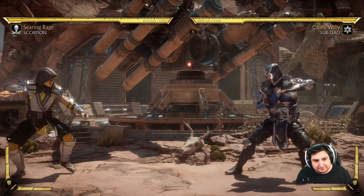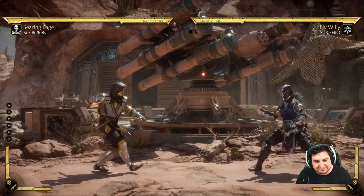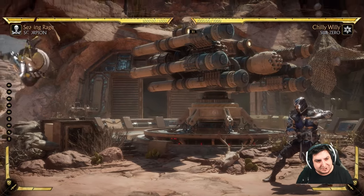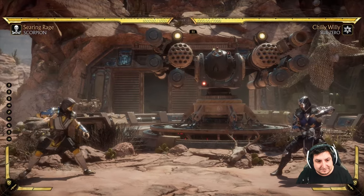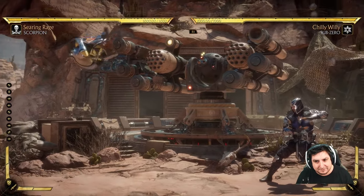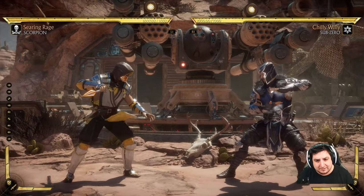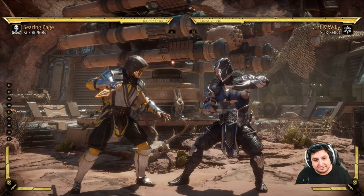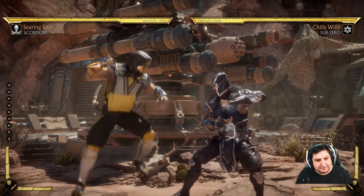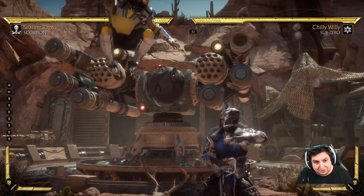We're going to get started on movement. This isn't going to take very long, but your character can move back and forth, duck, and jump. You can jump straight up, jump forward, jump backwards, walk forward, or jump over your opponent. You also have the ability to do a short hop, which is where you just tap the up button — you'll do a little tiny hop. If you hold the up button, you'll do your big jump.